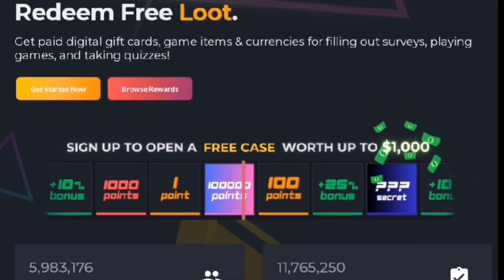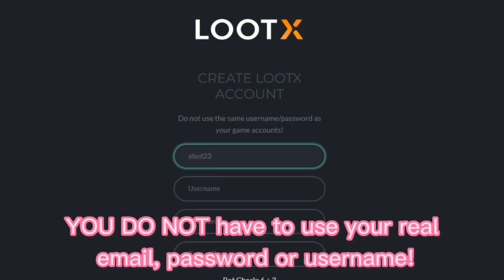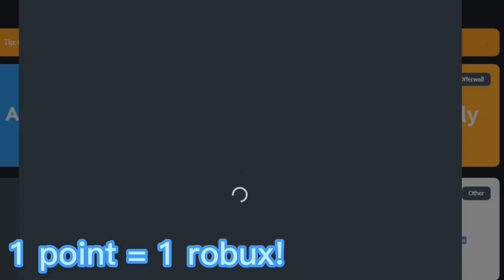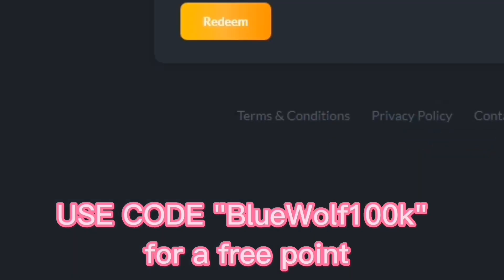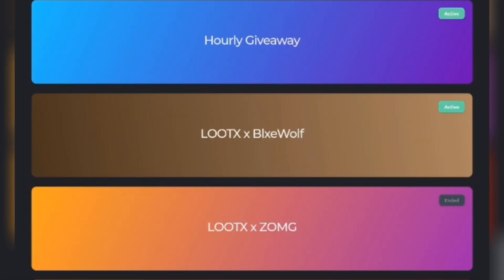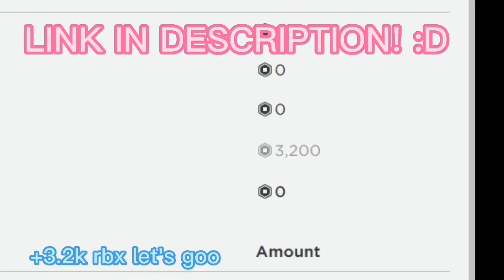But before I continue, if you want free Robux, check out lootx.com. On this website, you do not have to use your personal information. When signing up to LootX, you do not have to use your real email, password, or username. One point is equal to one Robux. You can play simple games or do surveys that you trust for free points. Put my code in for an extra point, which is BlueWolf100k. If you want a chance to win 500 Robux, go to giveaways and go to LootXXBlueWolf and join. The link for this website will be in the description.